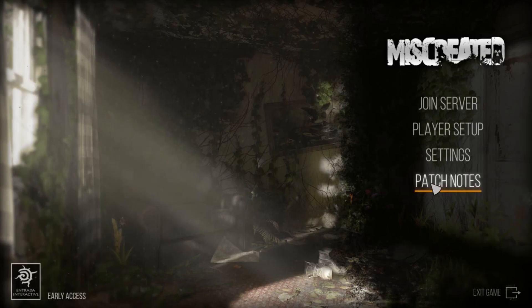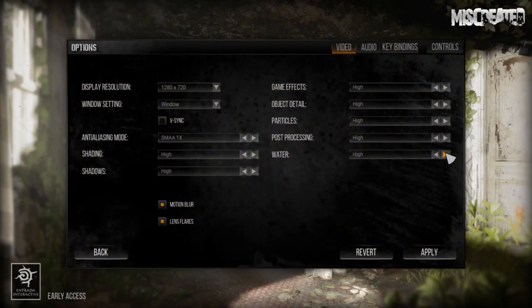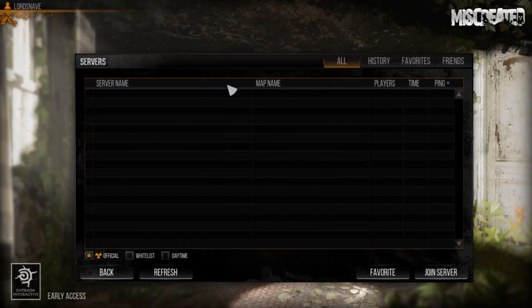Terry goes through it in reverse order. There's a new patch note screen. For the settings menu, there are a lot more options — internally they have a list of around 15 to 20 options they want to add. Player setup is still pretty basic. And for joining a server, this is the new server browser window — there are quite a few more filters at the bottom they're going to add.